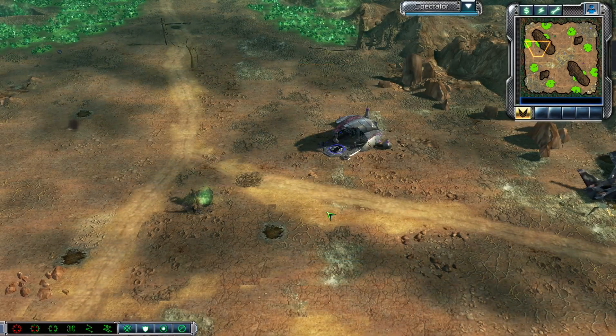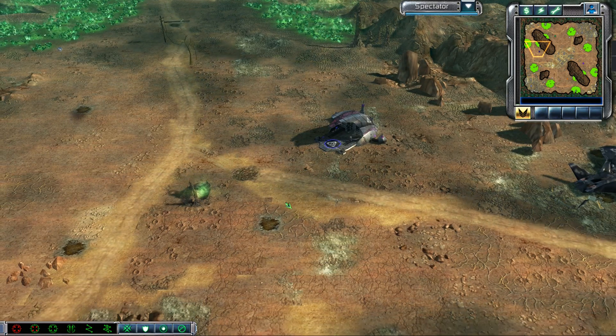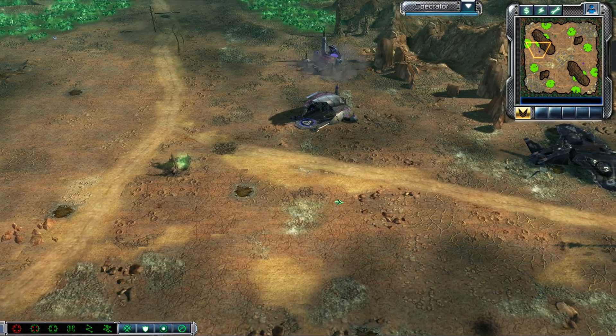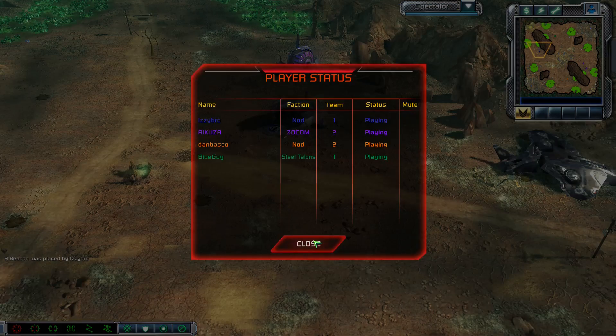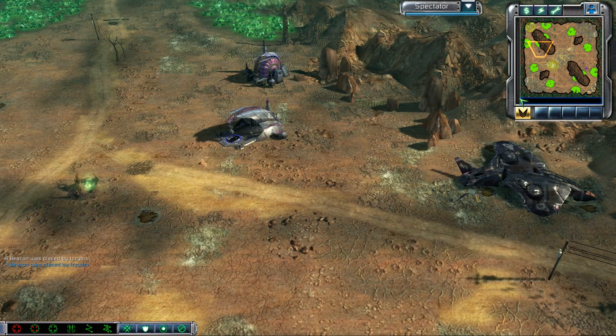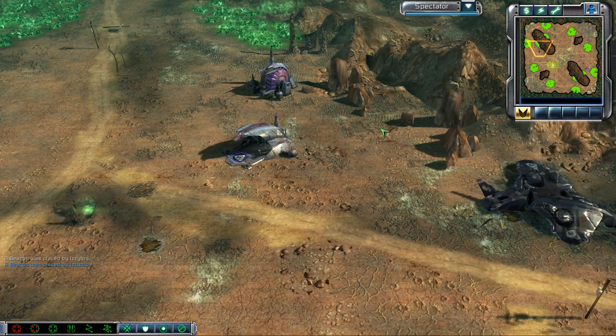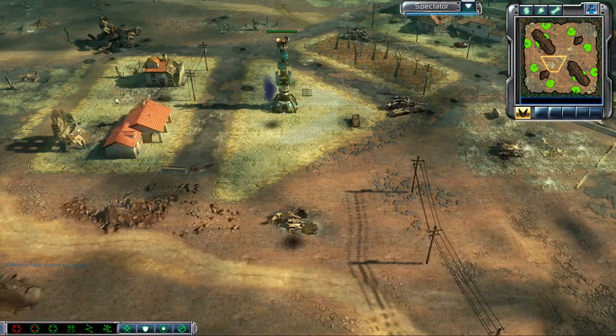Welcome to another Faean CNC TV. We have a two versus two on the map — I just forgot the name — but we have our players on the left side. We have Matthew going as the blue vanilla NOD. It's beaconing already, beaconing here to get the spikes.